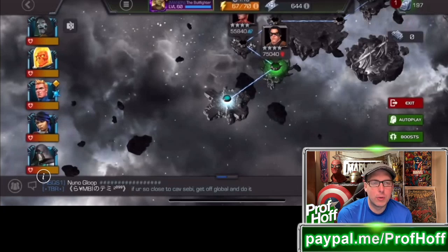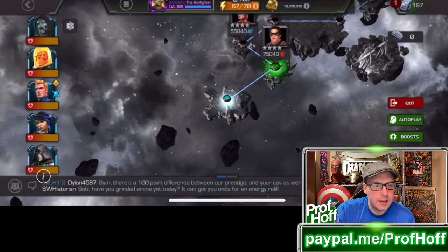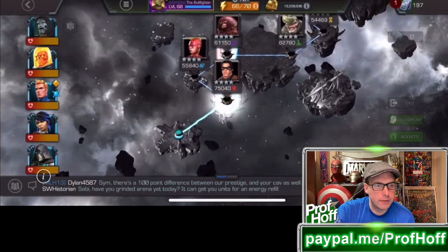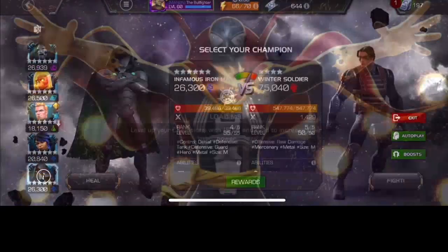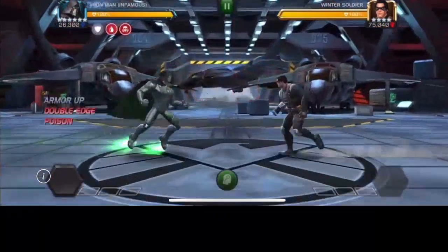But my man, the Bullfighter, not only acquired somewhat recently his six-star Iron Doom, he took him up to rank four and put a ton of six stones into him. His synergy team is Doom, Cosmic Ghost Rider, Human Torch, and Penny Parker — what a synergy team that is. He sent over a few quick videos to showcase his rank four Iron Doom, and I am going to show the full power of each champion in these videos.